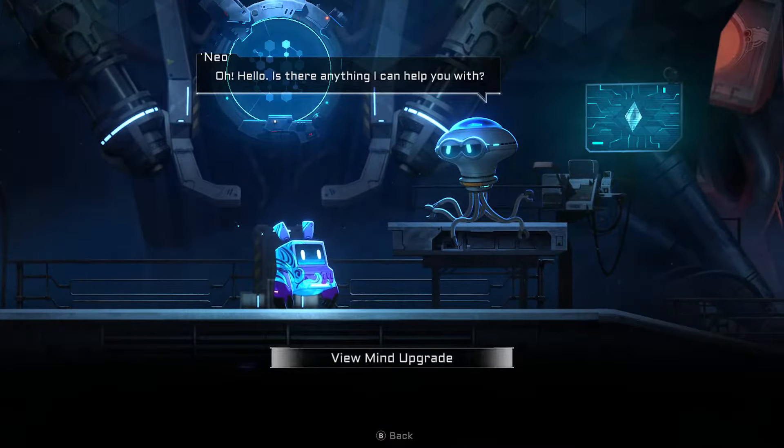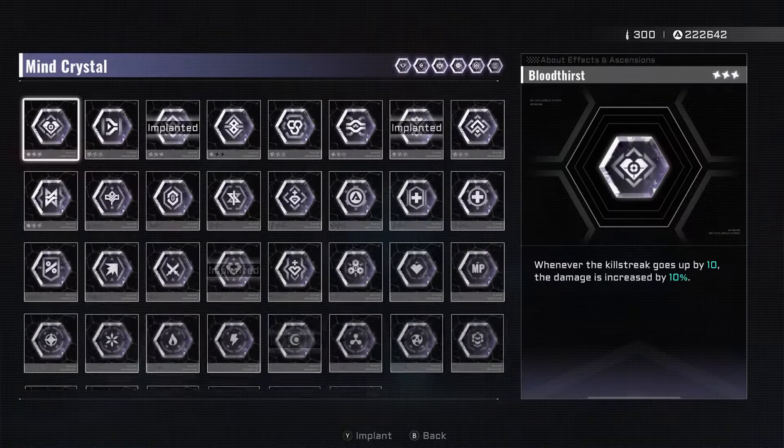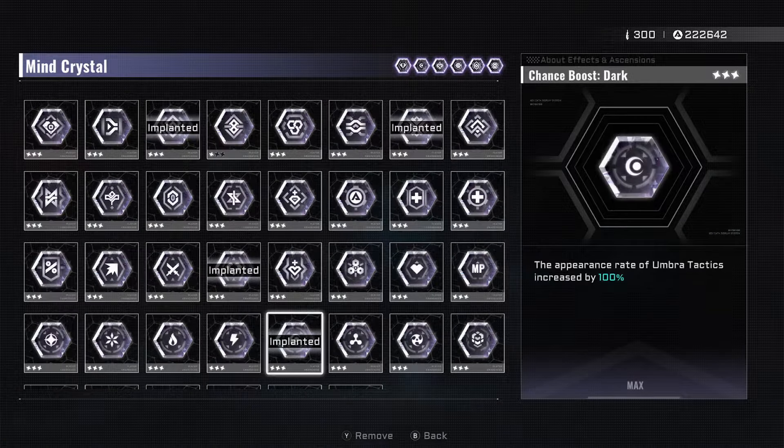One other thing you can do to really tip the RNG scales in your favor — this goes for both trying to get a specific tactic during your main runs or setting it up on your legacy characters — is the chance boost mine crystals. They are extremely powerful. They make it much more likely to get the element you want, and they allow you to do full runs of just that element, filling out all your tactic trees a lot of the time.